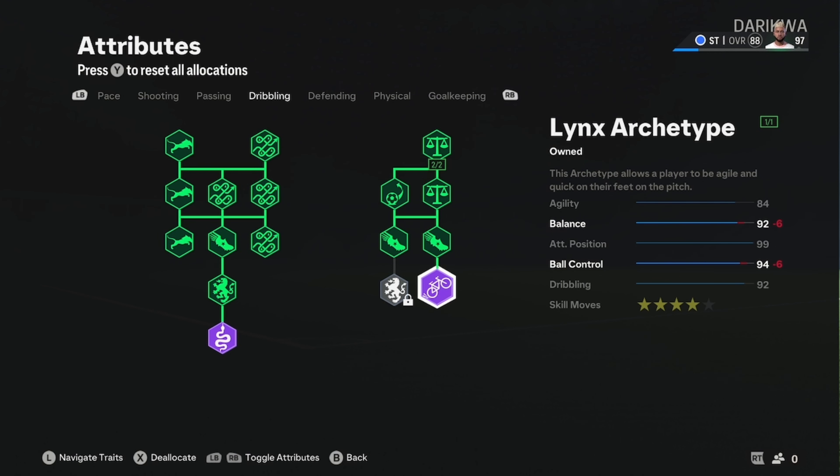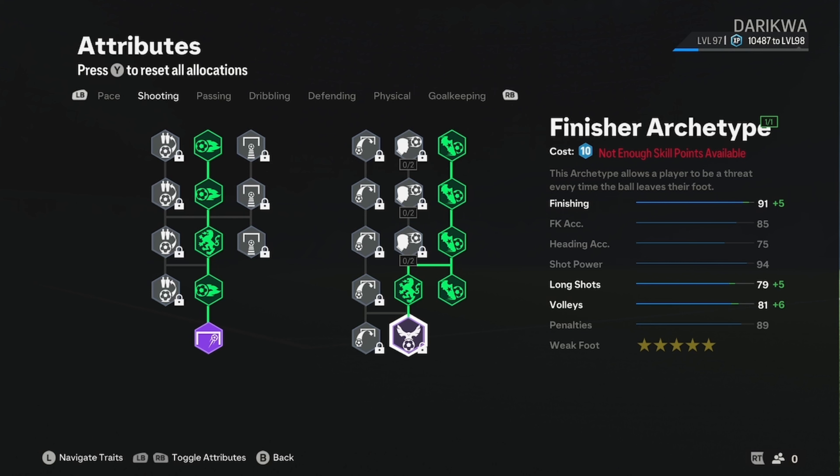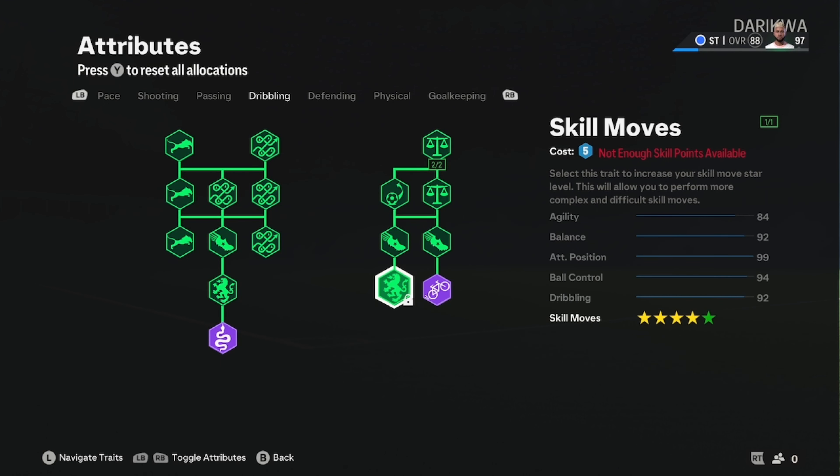Get both archetypes on there as well. I like having high balance because when a defender leans on you, your player's balance counters it — it actually acts like strength. Being five-ten and mid-weight, you've got enough strength to let them lean on you without getting done; the balance keeps your momentum and you won't get pushed off the ball. Five-star skills are actually less effective against competitive players this year — defenders with the right play styles will just take the ball clean off you.